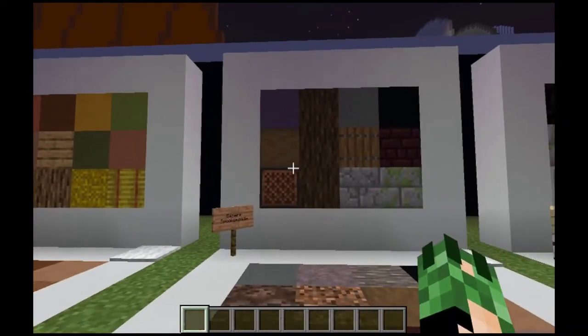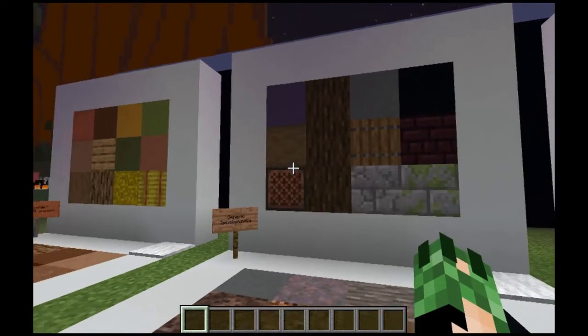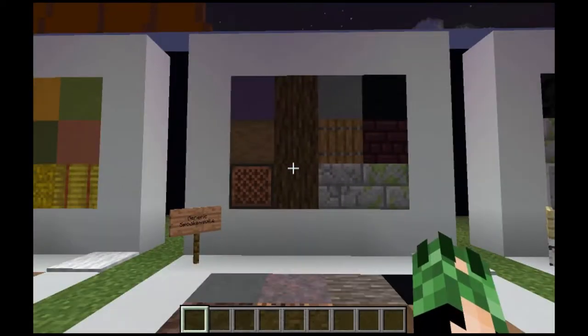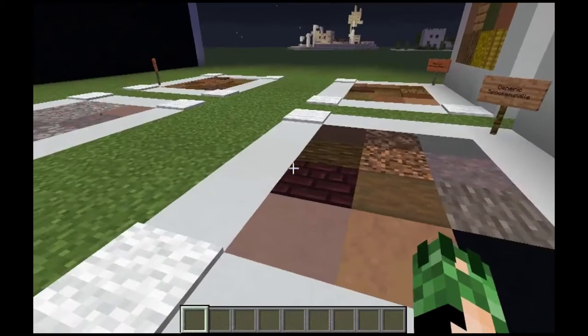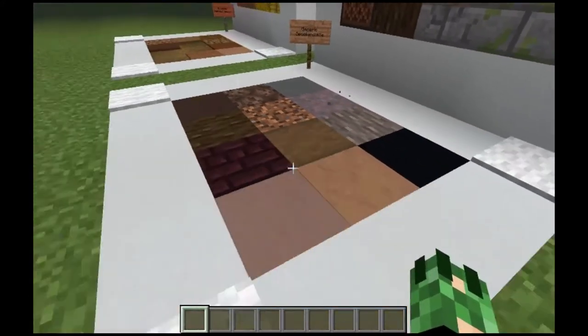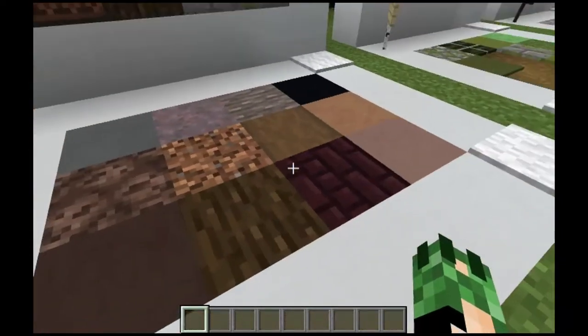Next up we have Generic Spookumsville. This is just kind of if you're not going for a thematic Halloween experience but you kind of want it to be a little spooky. There you go. Got some grays and browns, a little bit of purple, a little bit of green, and darker tones as well. And then for the ground cover, again, browns and grays and purples, and then a little bit of a darker color as well.